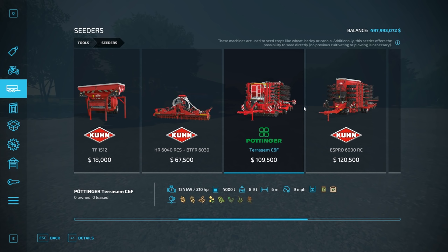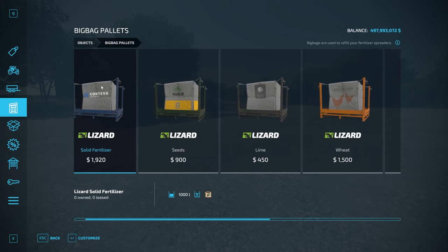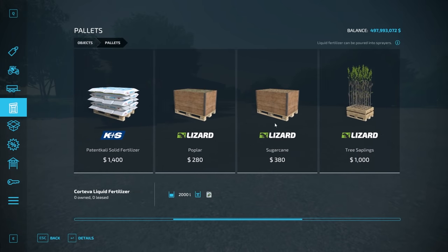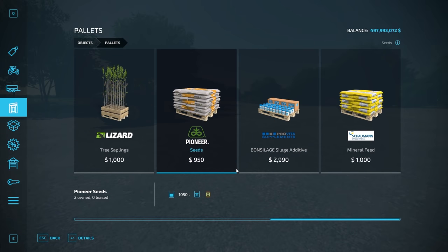Something to note with seeders: if you purchase one that has a fertilizer icon in addition to the seed icon, it will also put down a layer of fertilizer on your field. To fill the seeder with seeds, go to objects on the left side — there are big bags of seeds, and under pallets there's also a pallet of seeds which is a little cheaper. Just purchase those in the store; they cover all crop types.